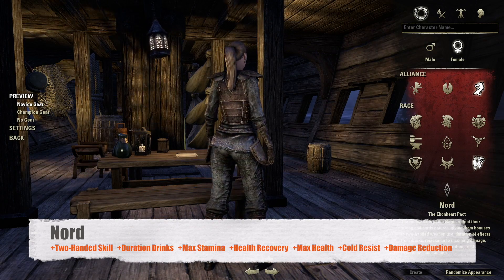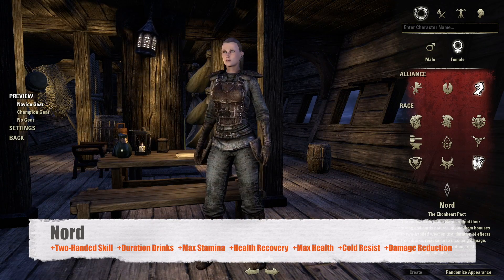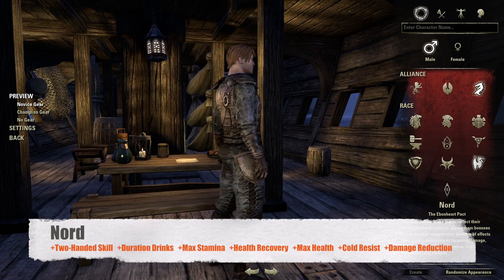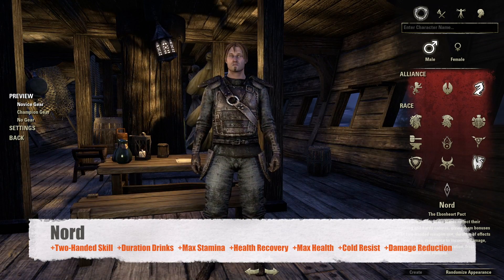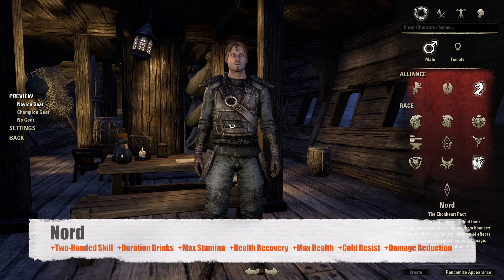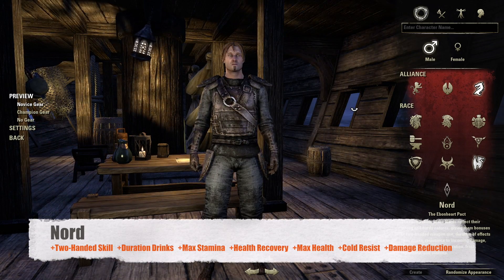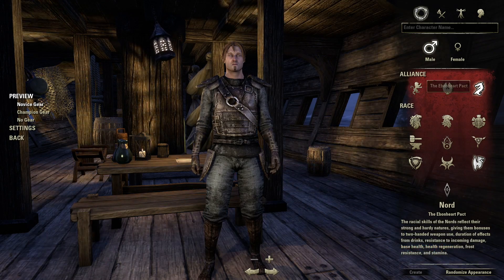Moving on to the Nord race. Nords get increased experience on the two-handed skill line, an increased buff duration on any consumed drink, an increase to maximum stamina and health recovery, a big increase to max health and cold resistance, as well as an increased damage reduction. These racial abilities make Nords very suited to tanking.